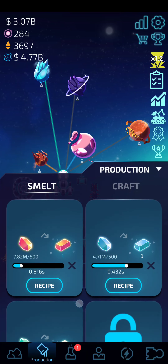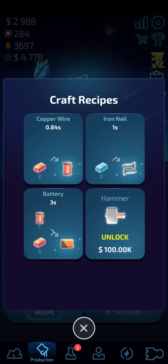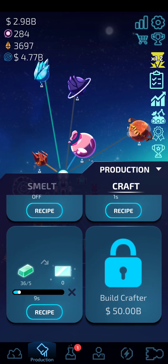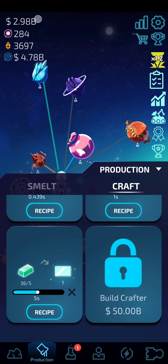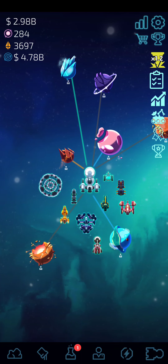Down here is how you smelt and craft things. When you first start out, it's quite expensive to start building and crafting stuff, but as you play the game you'll start mining quicker and get to the point where it's not as expensive.